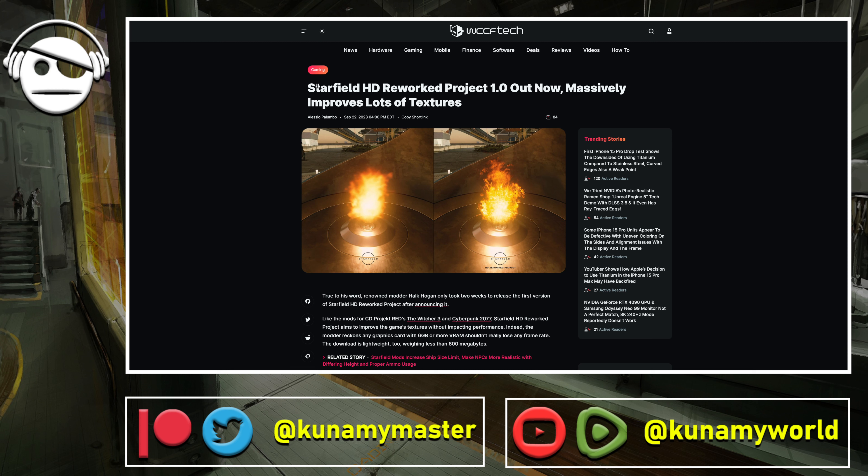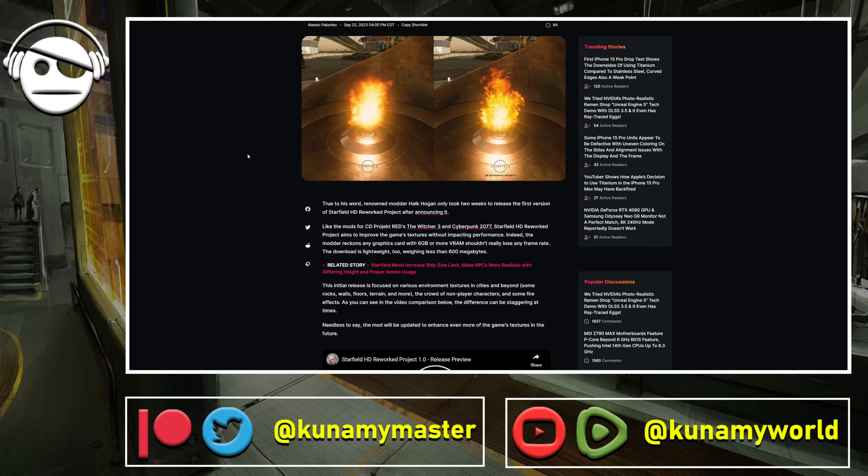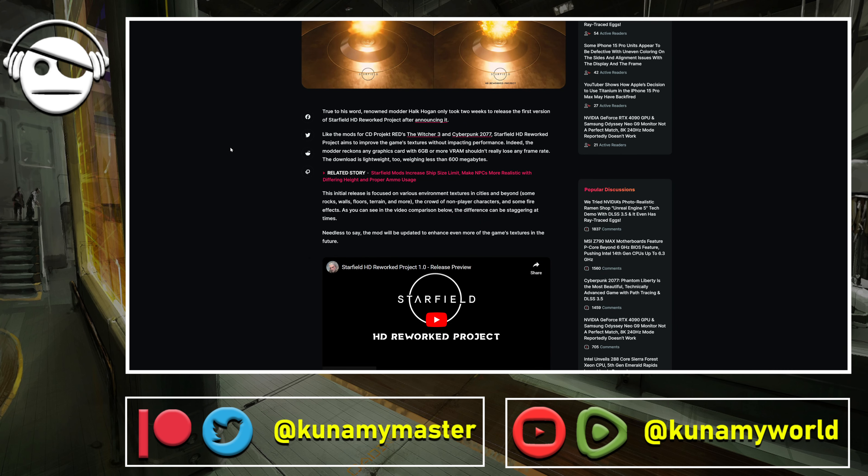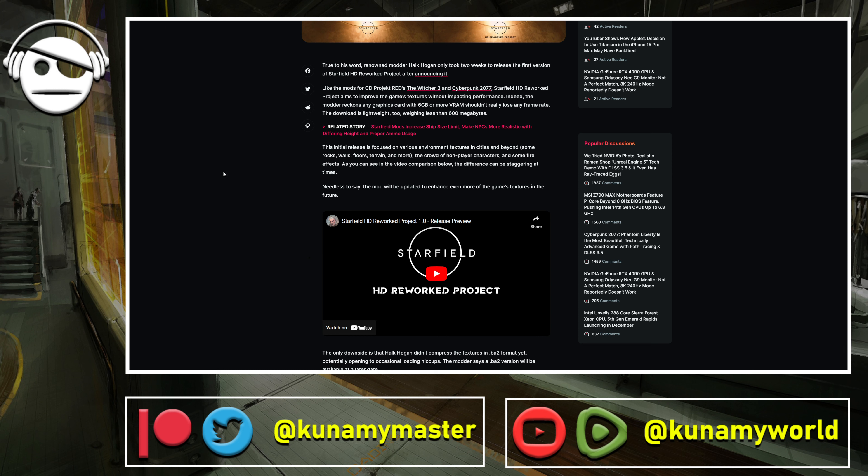We've got some mods for Starfield — the Project HD Reworked version 1.0 from Hawk Haugen. He previously made mods for The Witcher 3 and Cyberpunk 2077 — very well known, very high quality textures that usually don't impact performance, mainly if you have a good VRAM GPU. They launched this for Starfield and there's a video comparison — some differences are very noticeable, others are more like tweaks.